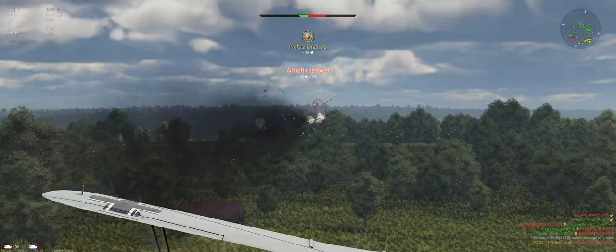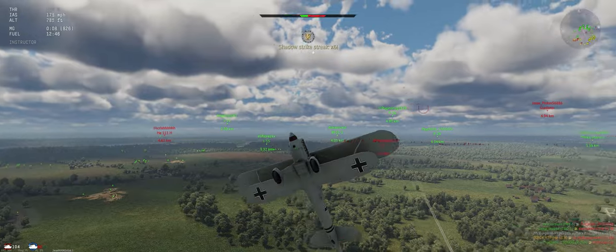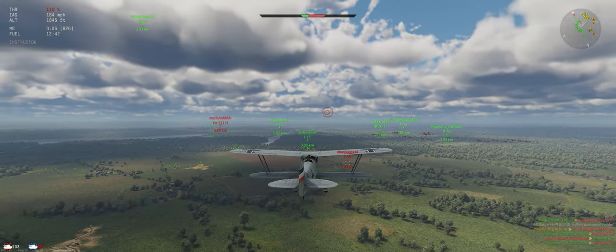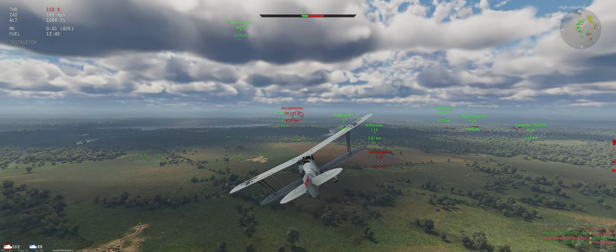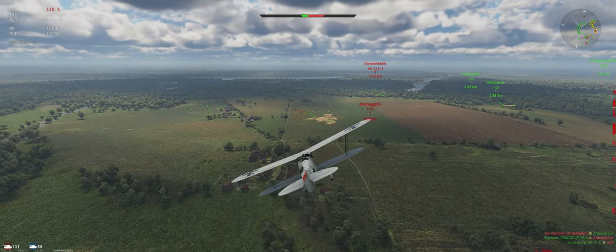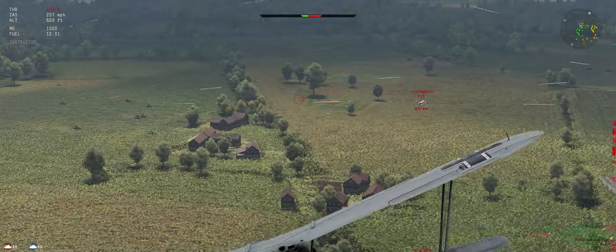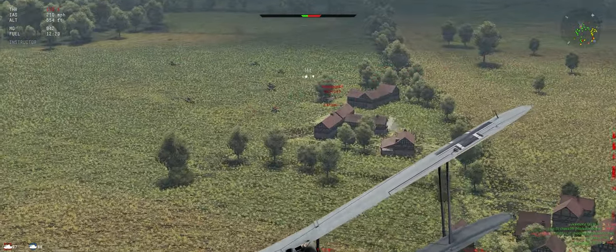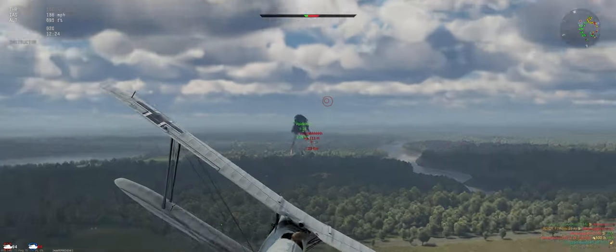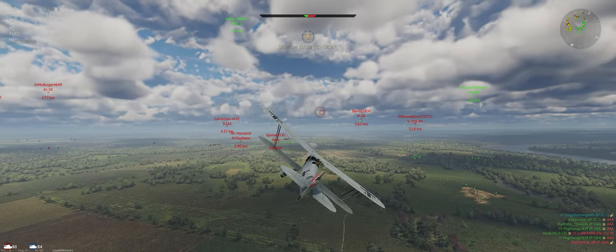Hits — he's down. Another one looks like it's coming in behind us on the radar. Let's flip and see what it is: I-15. Lead him a little bit, see if we can catch him. Sometimes you just have to make sure you get a bullet into the guy before he hits the ground — makes it easy to get kills.